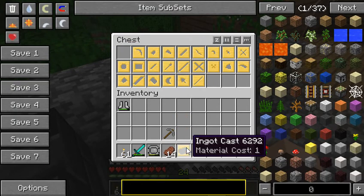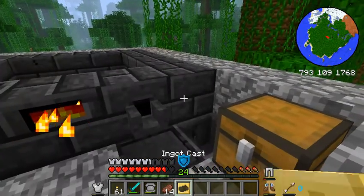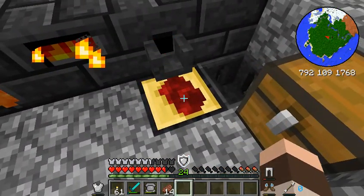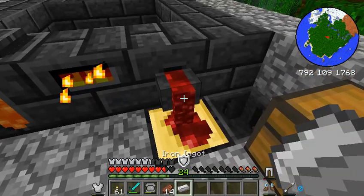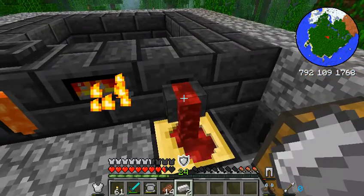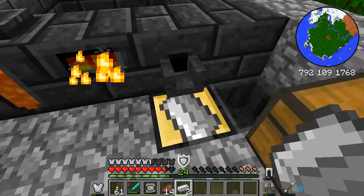I've seen that if you cook iron ingots in the furnace, you can make like a... you make steel, I think it is. Yeah, it's steel. So I'm just going to make all of these ingots and then put them in the furnace and make steel.